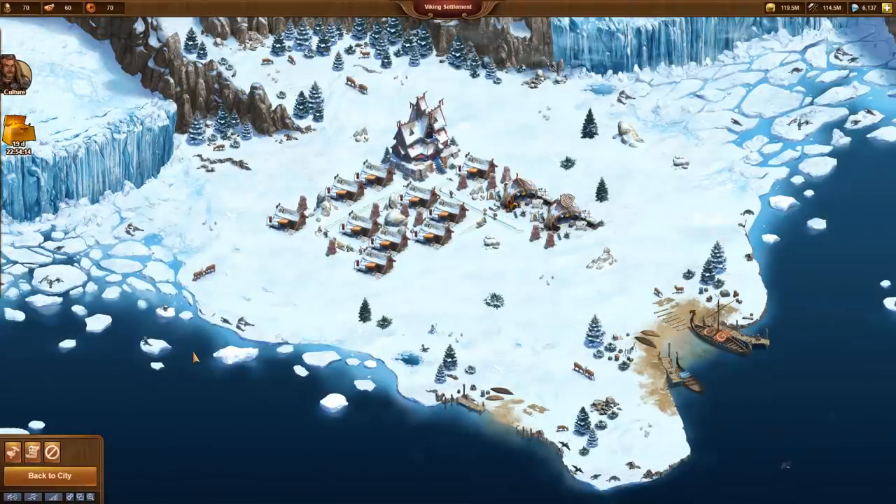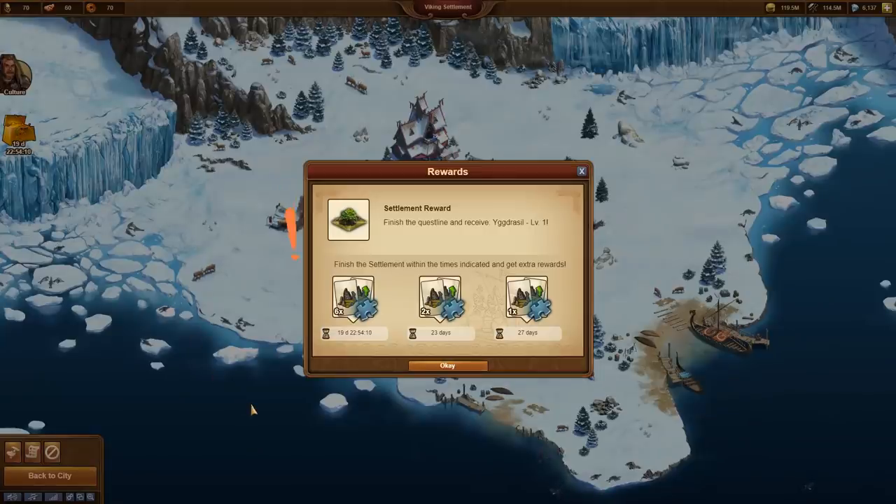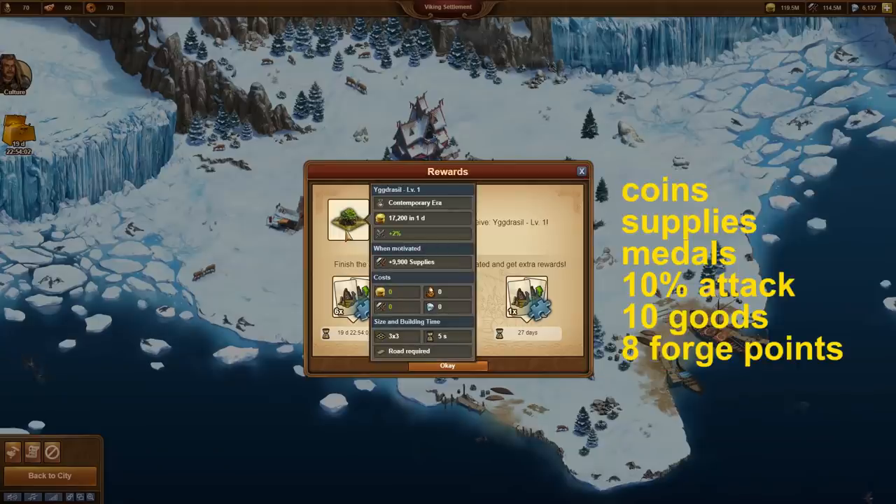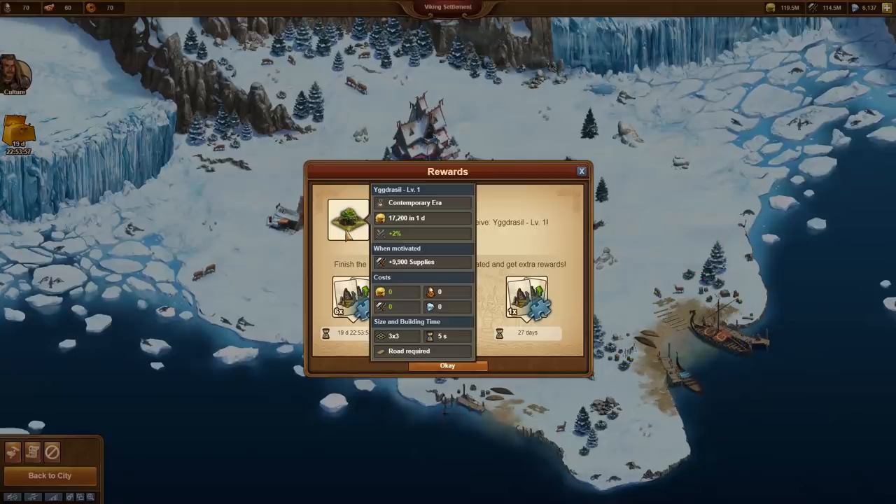At the end of the quest line we will receive the remaining rewards. First of all there is Yggdrasil. This unique building can be upgraded up to 8 times by future Viking visits. As a level 9 building it will then provide, on a tiny 3x3 floor size: coins, supplies, medals, a 10% attack bonus, 10 goods of the current age, and 8 forge points. This is absolutely impressive.